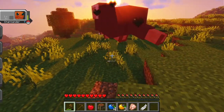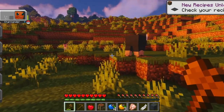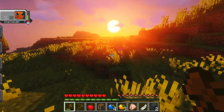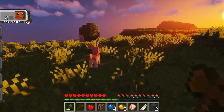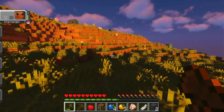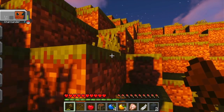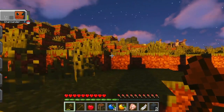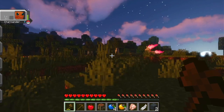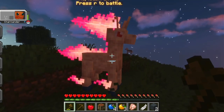I have hostile mobs turned off, so we should be relatively safe at night. In my last video I discovered that polar bears are still on for some reason — maybe they don't count as a hostile mob. I think I see a Rapidash up here. I wonder if they make Rapidashes spawn where horses spawn. This is another one where they haven't animated the flame, so it looks a little bit goofy.